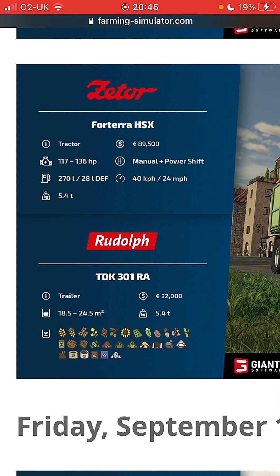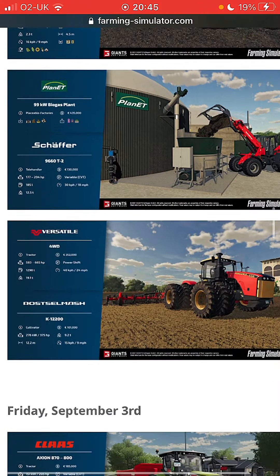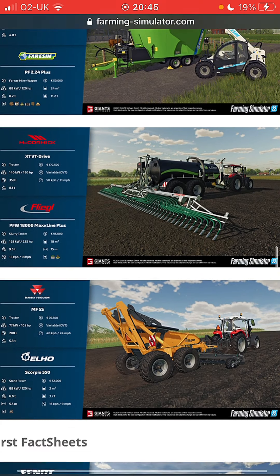The Rudolph TDK 301 RA trailer: 32,000 pounds, 18.5 to 24.5 cubic meters, 5.4 tons bulk trailer. As you can see this was the 10th of September. We'll go through in just a second - just going to verify we did the first weeks but I haven't done the rest.